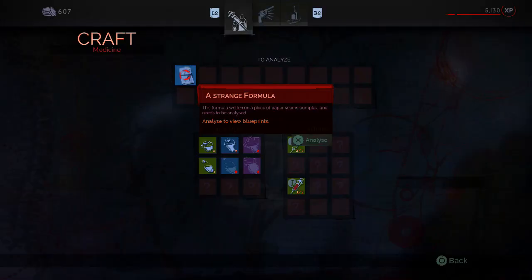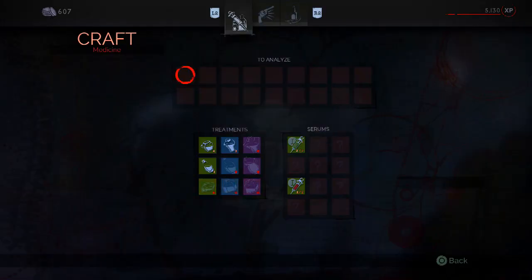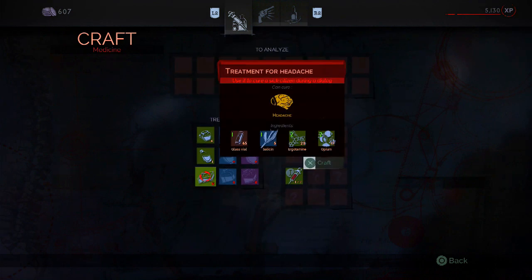Search him to find a set of notes, then analyze them back at the workbench, and you'll have access to the third tier of cures, from headaches to neuralgia.